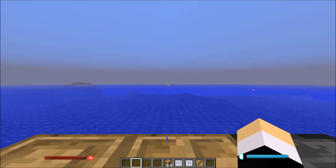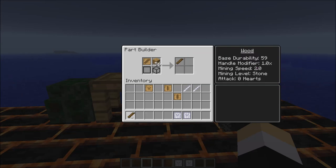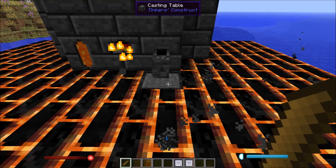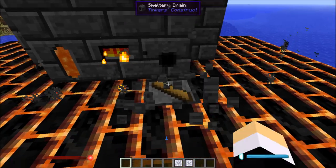Now you want to make the cleaver blade pattern. We've got a wooden large sword blade — we won't be using this directly, but we're going to put this into the casting table. We will select gold.